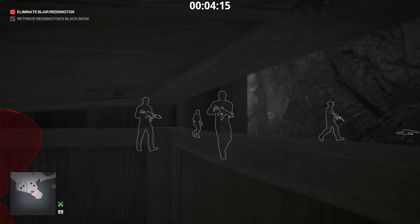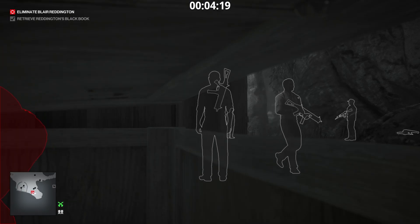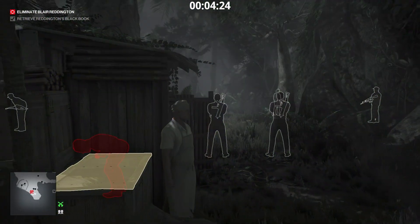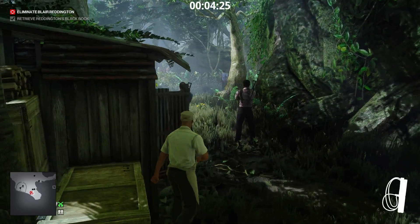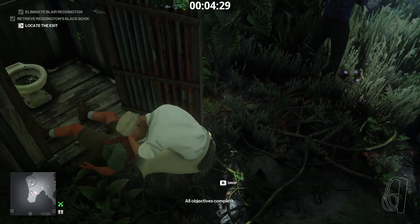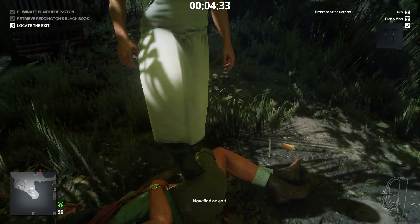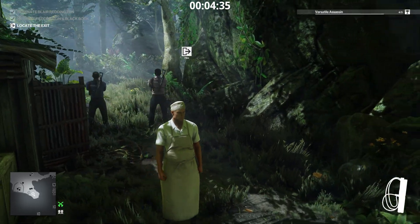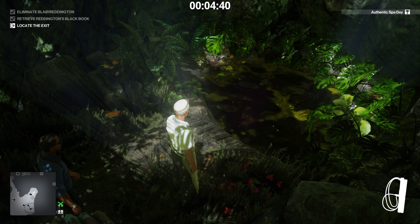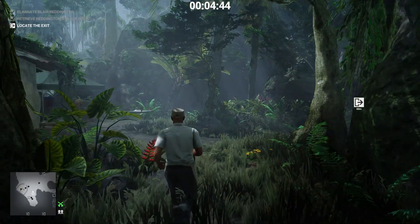I'll wait until the bodyguards face the other way. Showtime! We strangle Reddington with the fiber wire. Dump his body in the pond and complete the challenge Authentic Spa Day. We exit using the truck — we have the key.